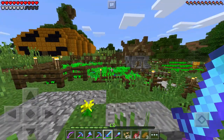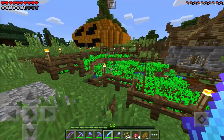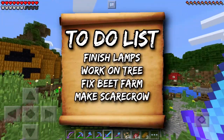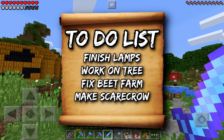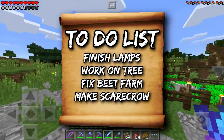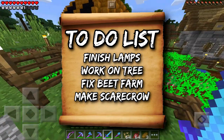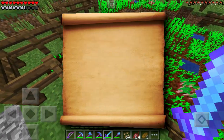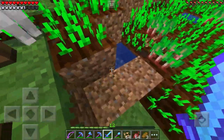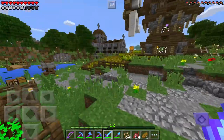The first thing I want to do is show you the to-do list. We have a few things on the list today: I want to fix the lamps in the lodge, do a little bit on the Christmas tree, start working on a new farm and finish it up, and also make a new scarecrow. There's also the matter of slaying Buddy for stomping all my crops. Come on, brother. Stop doing that.